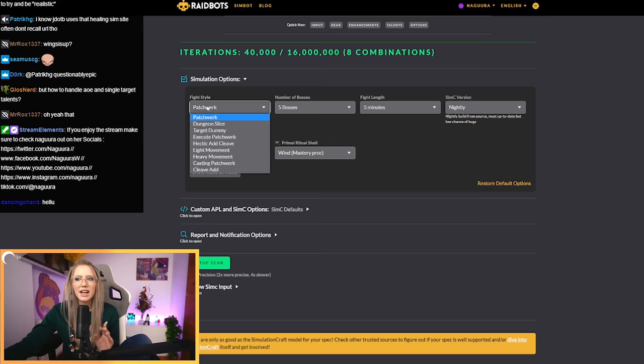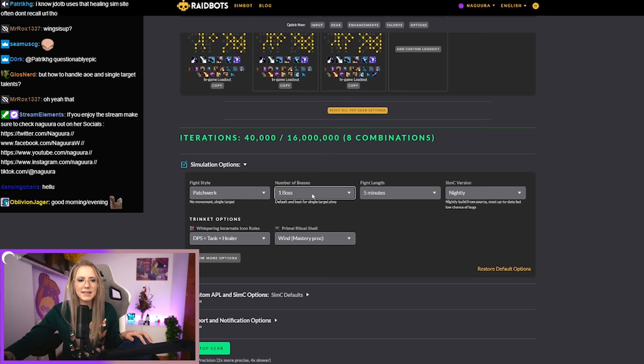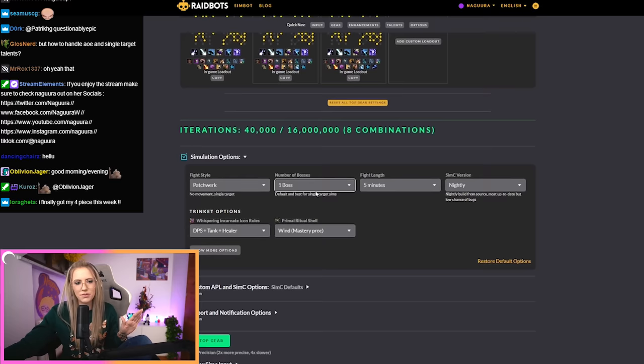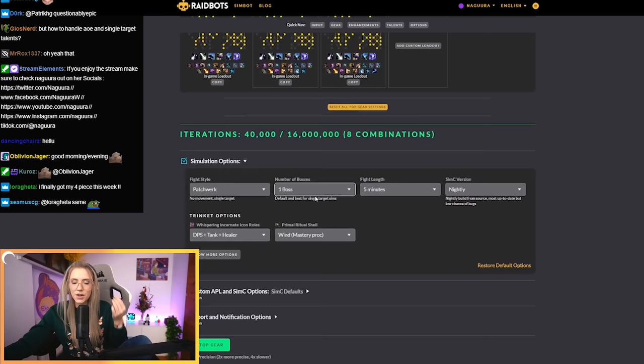If you want to sim M+, you cannot get a perfect number out of it — it doesn't work. M+ is completely dependent on the key level, the affixes, the dungeon, the other players, and so on. It's impossible to get perfect numbers for M+. But what you can do is figure out your AoE and single target damage separately, and then logically combine those numbers.